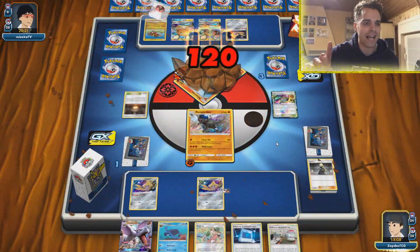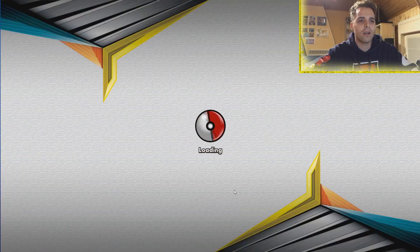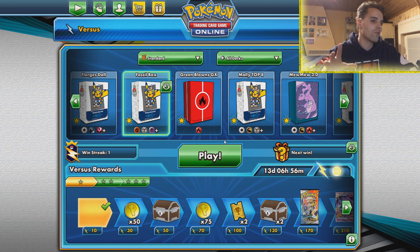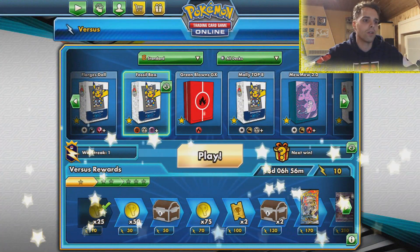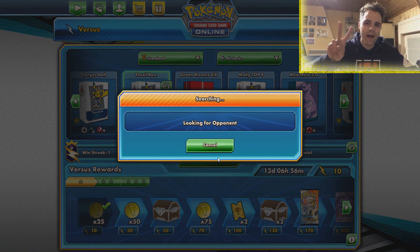We're going to be playing another game — what a fantastic deck! Rampardos, you did it — you knocked out tag teams, you knocked out GX's, you even knocked out a one-prize evolution Pokemon. That's why this list came in at the top eight of the Bochum Regionals. Definitely check out the streams if you want to see this match in action — Limitlesstcg does have their streams on their YouTube page as an archive. Now we're going to play another round.